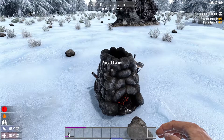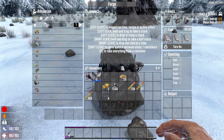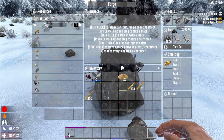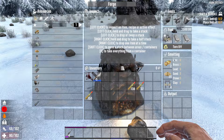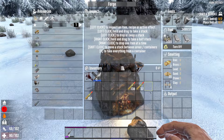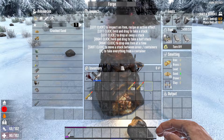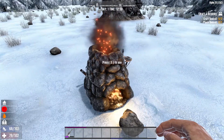When you open it up you'll see that you now have three slots on the input slots for melting, so all three can be used at the same time to speed up your smelting process. The rest of the forge works exactly the same.